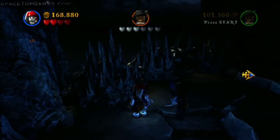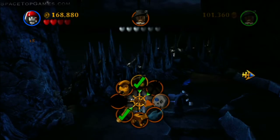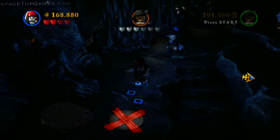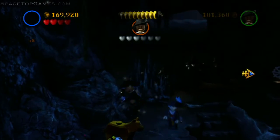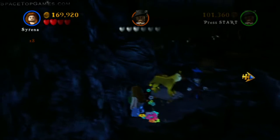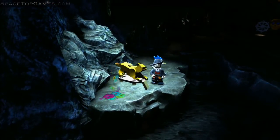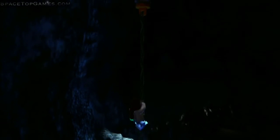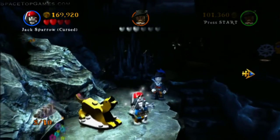The next one is thankfully not as frustrating. Walk over to the left of those boxes, use Jack's compass to find the golden dog, then use a girl to super jump onto the rope hanging above — which you can barely see at the top of your screen. The dog will be happy seeing sunlight, and then you can jump down and pick up the minikit.